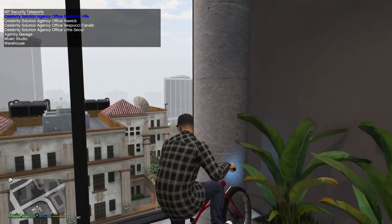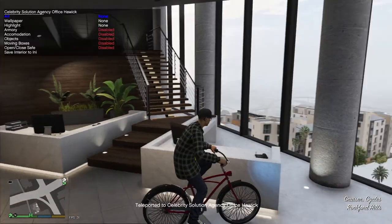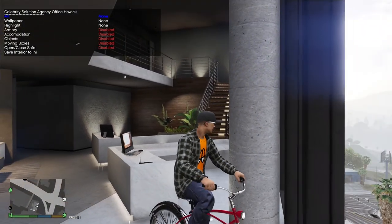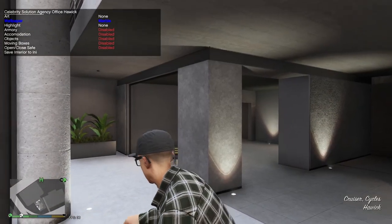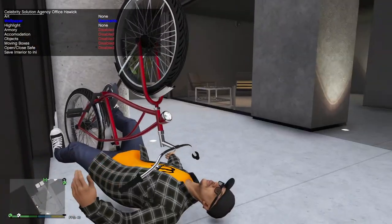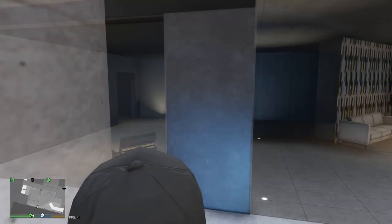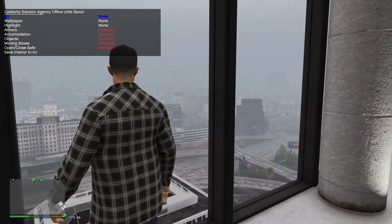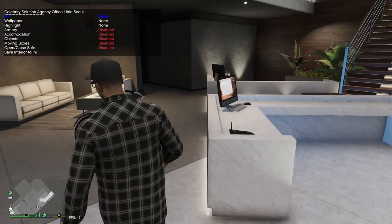Here we are in the CSA Rockford Hills office. Now we're going to check out Haywick — and it literally looks like the same exact office. I don't think anything changed. Yeah, there's nothing new here. Okay, we are going to move on from this location.